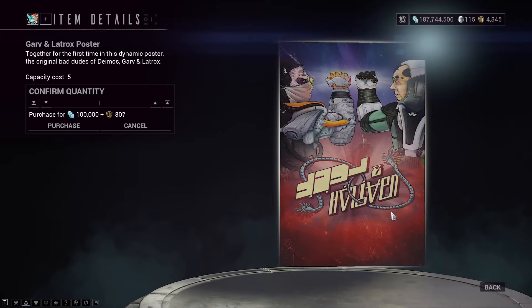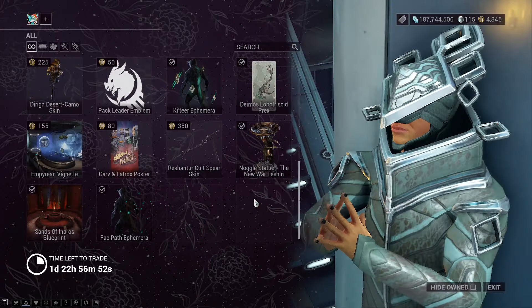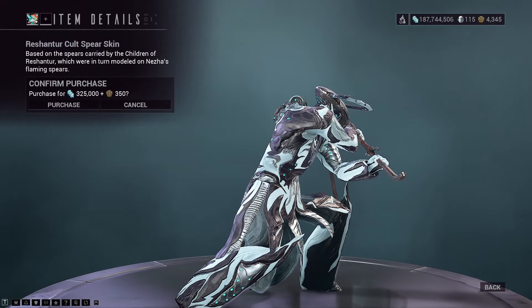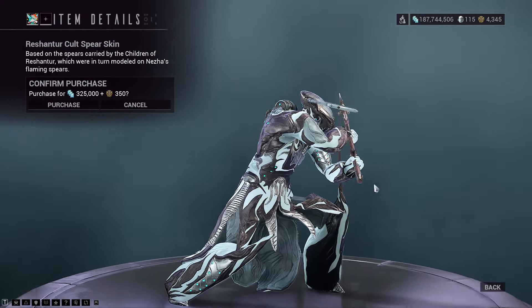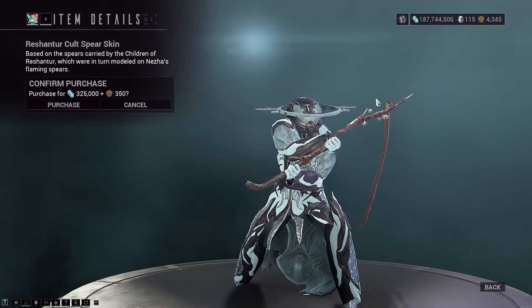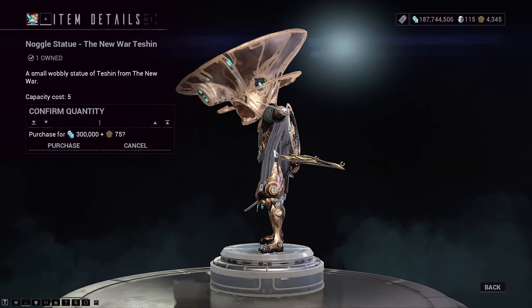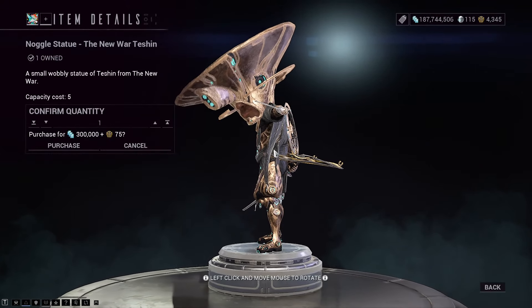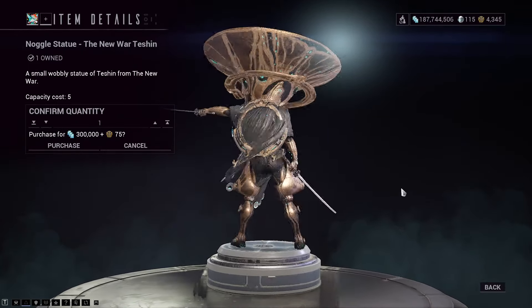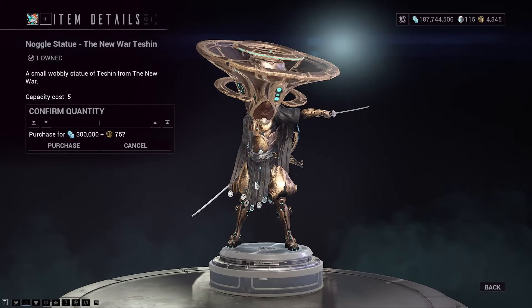I do like the fact that you can put these things backwards and it actually reverses the writing. There is the Cult Spear skin — it's better than the Sword skin because it's actually got a point. The Sword skin just looks like a blunt stick. The New War Tessian statue — I still do not agree with this one for a handful of different reasons, but that is spoiler specific.